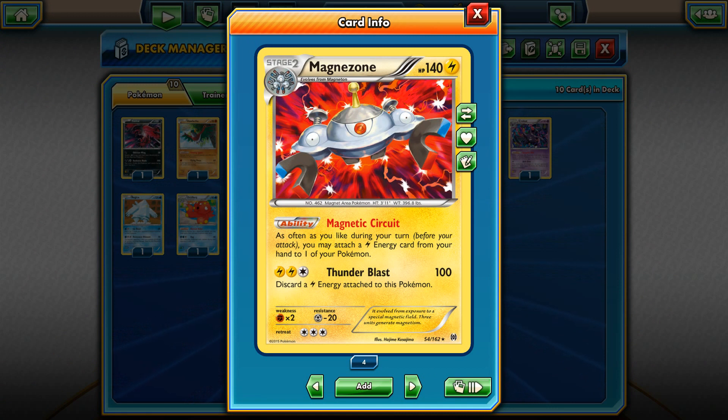Number 3 is the new Magnezone with Magnetic Circuit. This ability allows you, during your turn before you attack, to attach as many Lightning Energy cards as you want to your Pokemon. Something like Blastoise from Boundaries Crossed that was printed about 2 years ago, but this one is the acceleration engine for Lightning type Pokemon. With Magnetic Circuit you can accelerate your Pokemon as many times as you want, and it's great for the new Pikachu EX and Raikou decks. In my opinion it is one of the best cards in the current format, which is why I put it in the top 3.